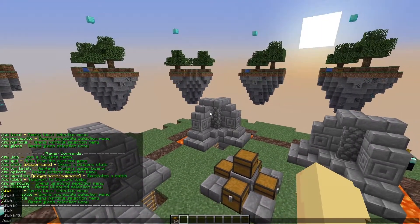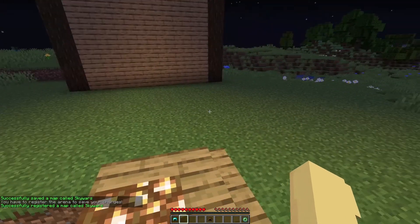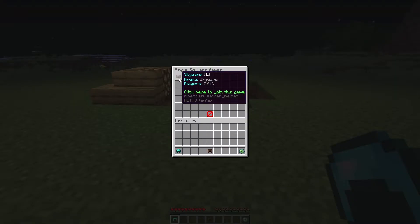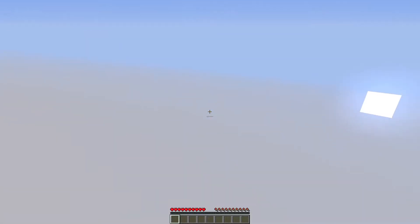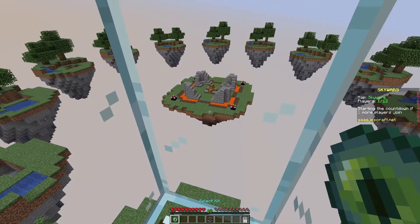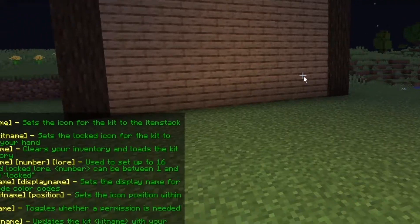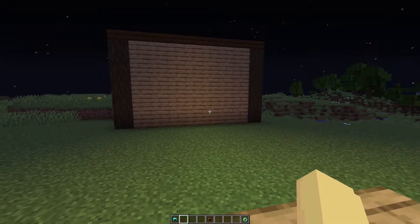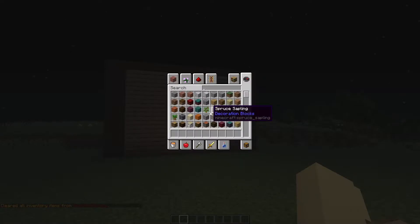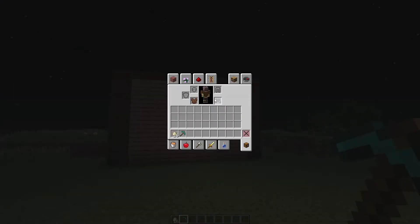Your world is now set up and registered, and players will be able to join. If we go to the Skywars join menu, we can see the map I just created — this is how people join by clicking on it. Once in the game, I have three items in my inventory. The first lets me select kits, but nothing is happening when I right-click because I don't have any kits set up yet. Do slash SW kit to see every command needed to set up kits. To create a kit, clear your inventory and get the items you want the player to spawn with — you can even include armor.